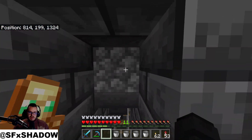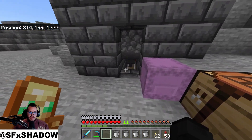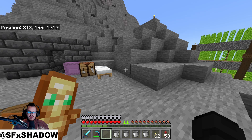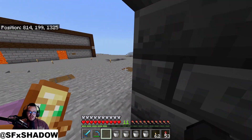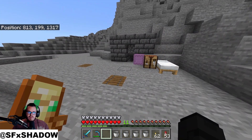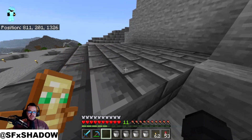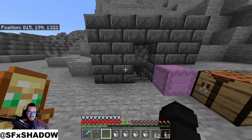We're going to have access to infinite cobblestone, infinite stone. We can put a little box around us so mobs can't get to us, add a little doorway with a door so if it turns to night we can just keep going. This isn't something you want to AFK overnight because your pickaxe will run out of durability, so keep a close eye on it. But this is one of the best little farms you can do — very compact, the whole thing fits right here.